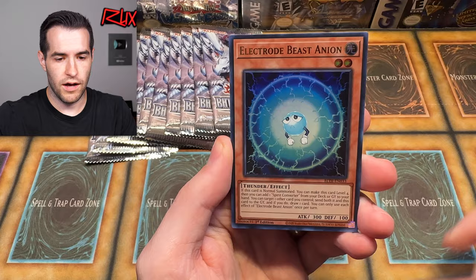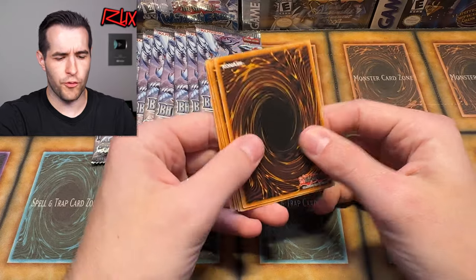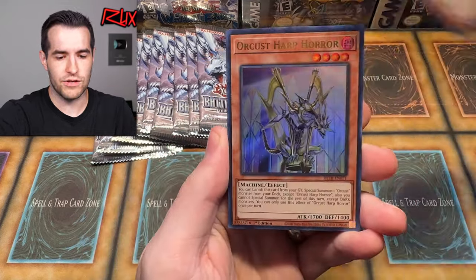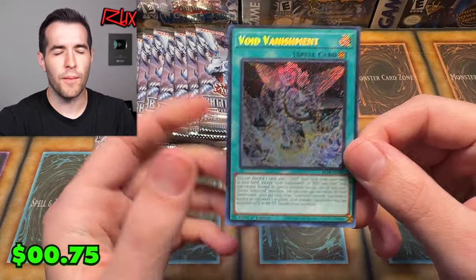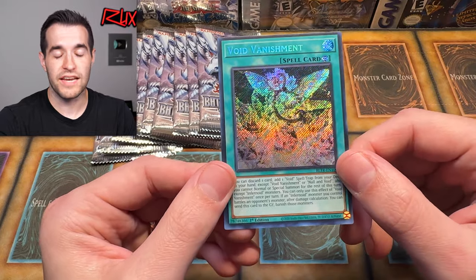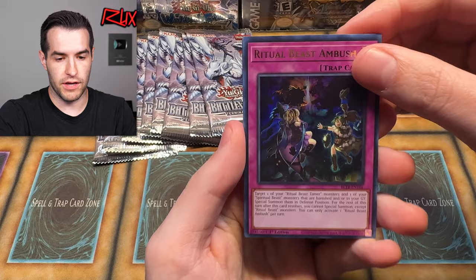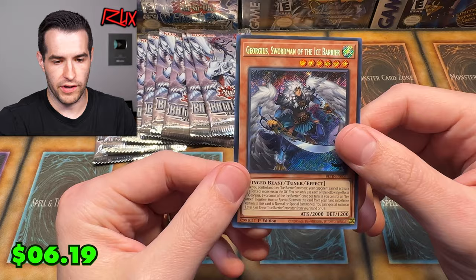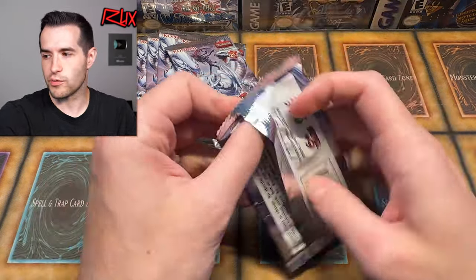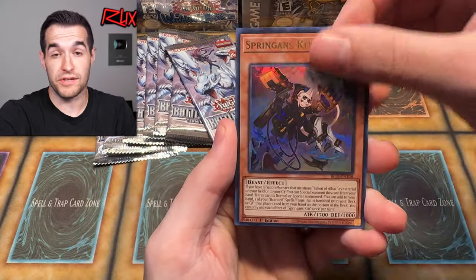We have Sprite Gamma Burst, Undyne, Electrode, and Infernoid Decatron. From what I'm seeing — not insane, but I also have not pulled everything. There could be something crazy I'm missing or just really solid reprints. It seems like a pretty okay set, nothing like insane, but we have a lot more openings to come. We'll see if it's good or not. We have Pixies, Pillar, Toy Tank — cool looking card. Floor Armored Utopic Ray Lancer. Leaving us with seven packs left out of 48.